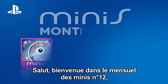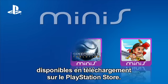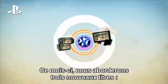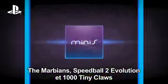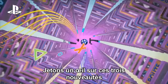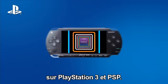Hello and welcome to Minis Monthly 12, your update on the latest and greatest Minis titles available to download from PlayStation Store. This month we'll be looking at three brand new Minis titles: The Marbians, Speedball 2 Evolution, and 1000 Tiny Claws, along with October's Top 10 Minis chart. Now let's take a look at those three new titles for PlayStation 3 and PlayStation Portable.